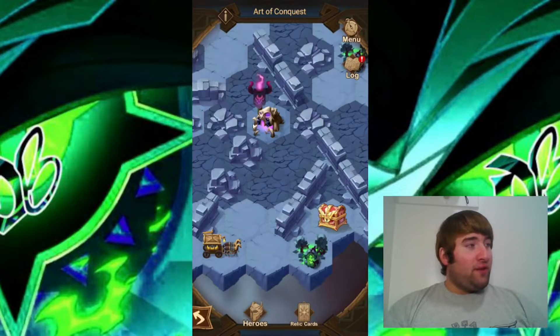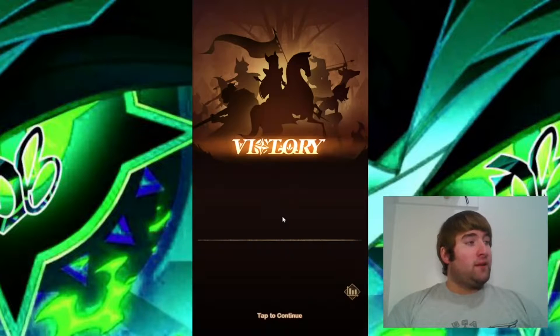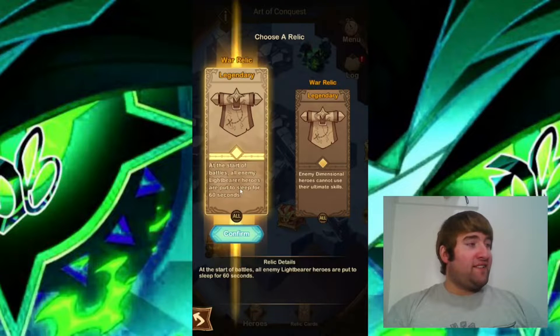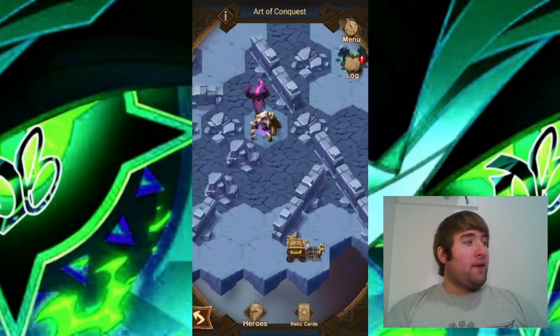We have a choice between going for this camp or this camp. We're actually going to go for this bottom camp here first. The second camp is down and let's go ahead and get another relic. This one we want to use the one that puts the enemy lightbearer heroes to sleep for 60 seconds — that's the second relic we're going to pick up.